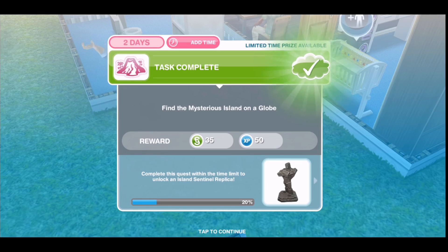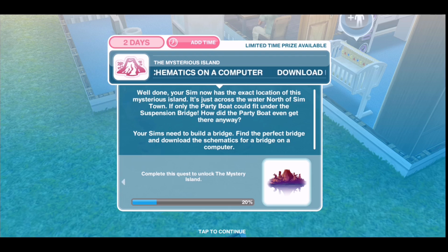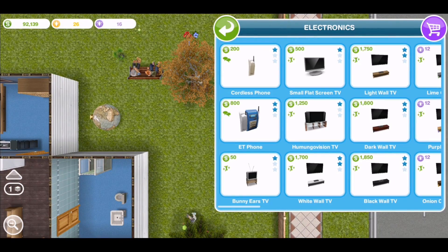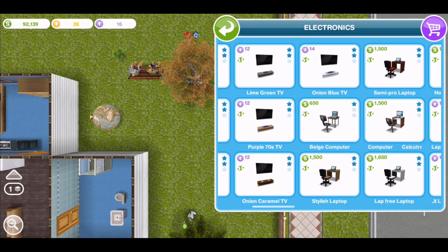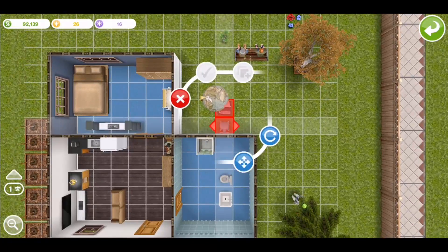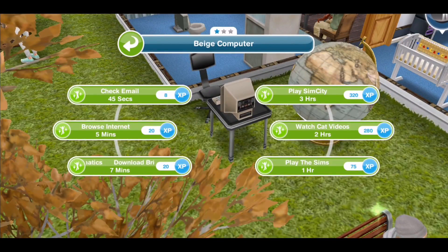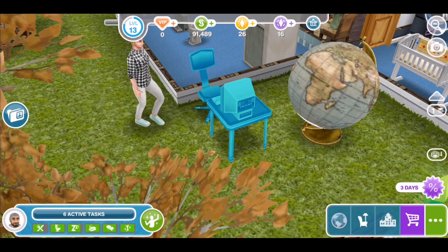Once that's done you'll then need to download bridge schematics on a computer. If like me you didn't have a computer in your house, go to the home store, go to electronics, find the cheapest computer you can if you want to save money, and just place it somewhere so that your sim can start searching. This will take 6 minutes and 18 seconds to complete.